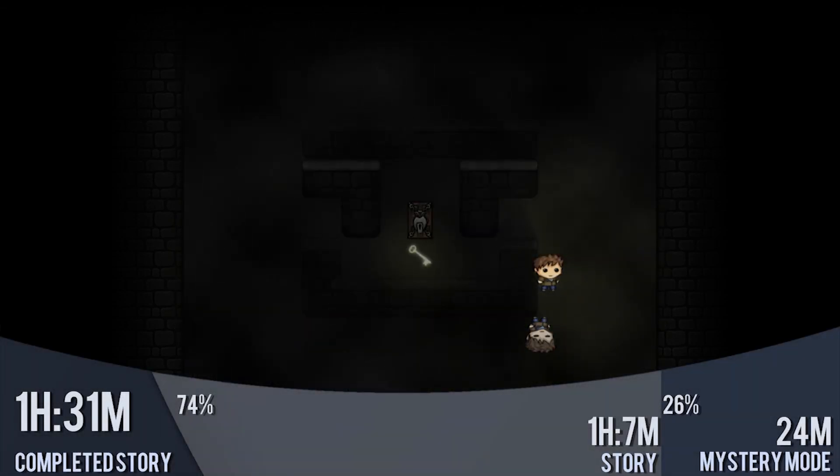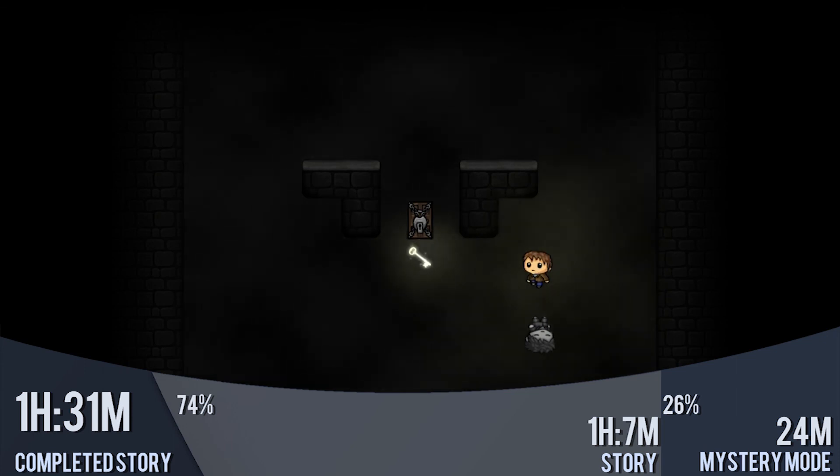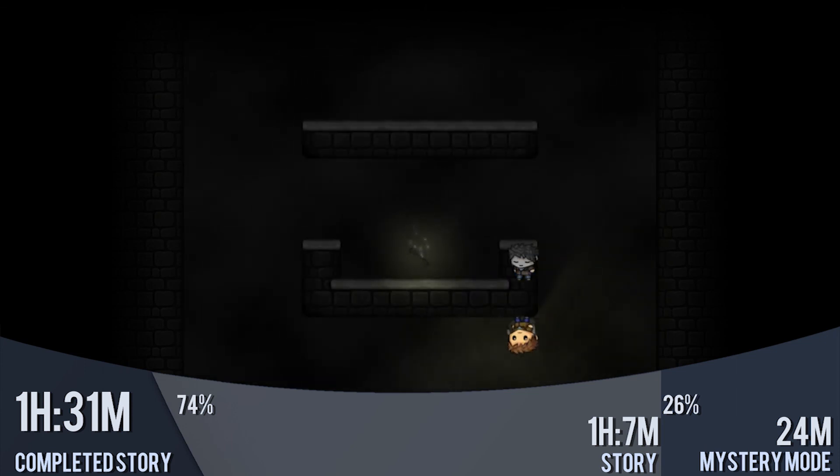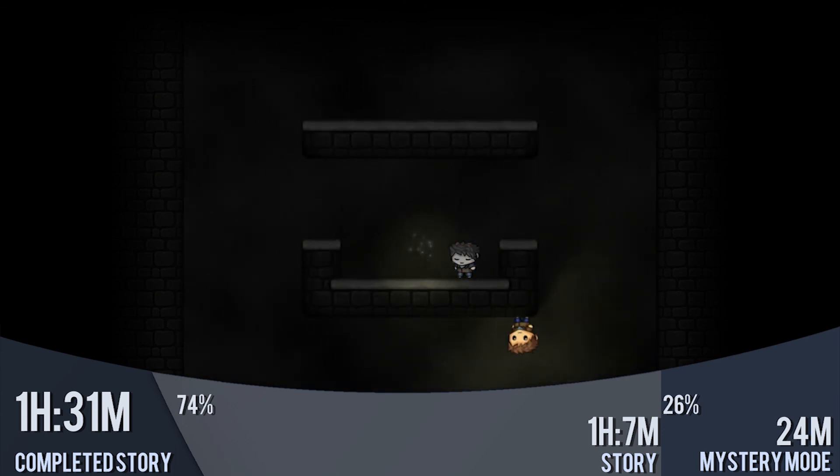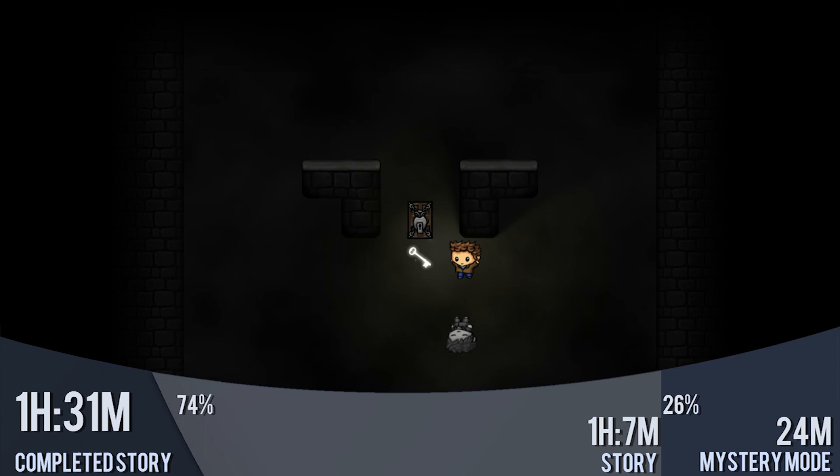Another Perspective is surprisingly zen-like and contains an interesting set of mechanics. It's on Steam for £5, $6, 6 euros, with 20% off the launch sale. See you in the next one. Goodbye.